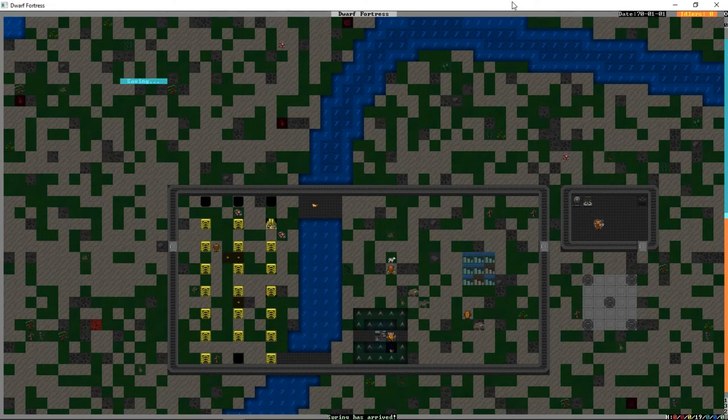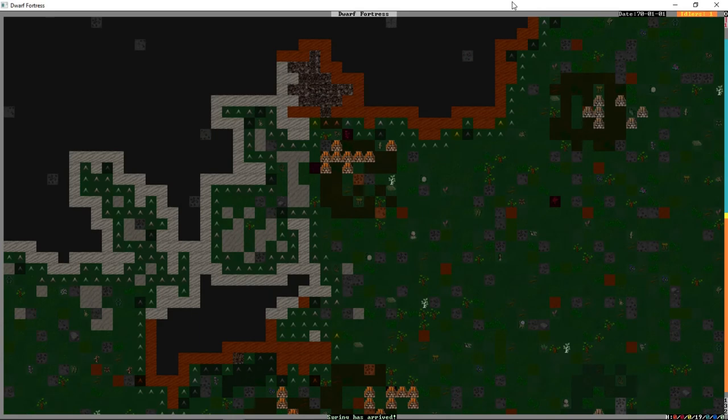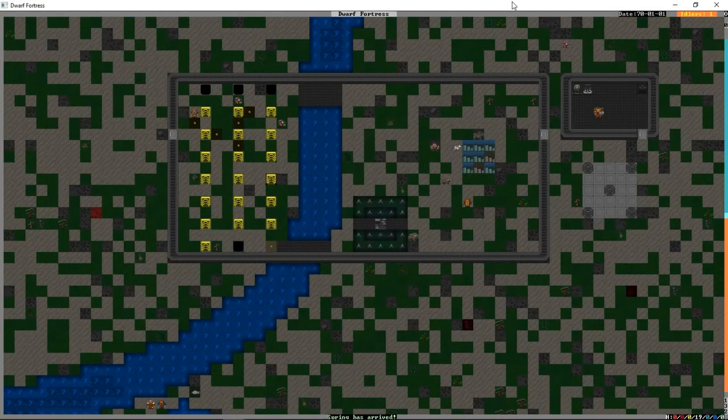Saving Spring has arrived — we've made it an entire year! It's been about two and a half hours of gameplay and we've accomplished an okay amount. We're not dead yet, we've made it through our first year. A lot of forts fail either early on because people don't like their embark, or when invasions happen, or melancholy strikes. There are a thousand and one ways your fortress can fail — some of my favorites are the self-inflicted variety.